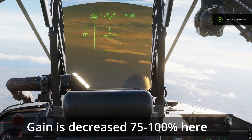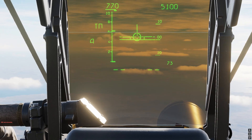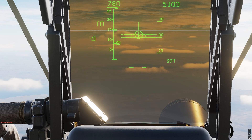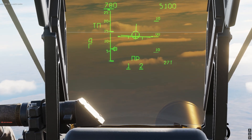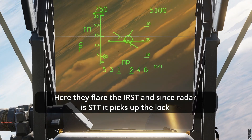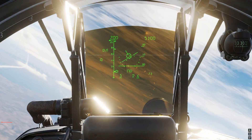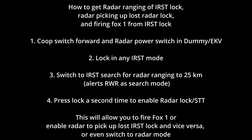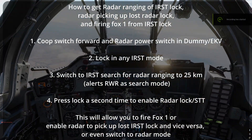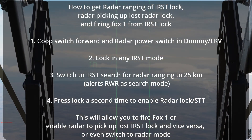Here are some co-op tricks. Lock however you like — with the helmet, OPT mode, vertical scan, or even in radar mode. If you're sure the IRST is in range and you're using radar mode, switch to IRST search mode. Make sure your radar is then set from ELUM to dummy, and the co-op switch is on. Once in IRST search with those two switches set, you will get radar ranging up to 25 kilometers and max missile range indicated.